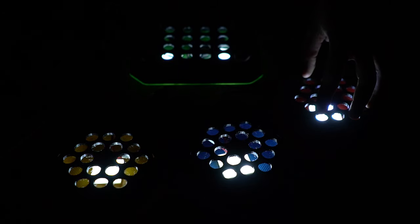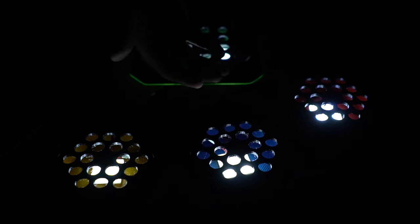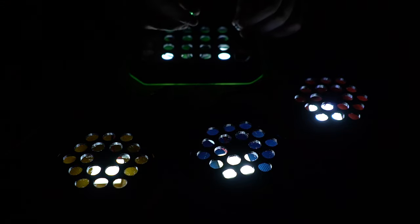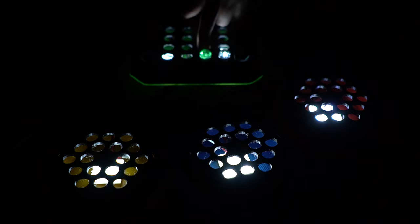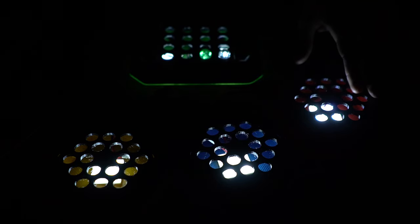Once somebody gets an entire board filled, that signals the end of the game and everybody gets one last chance to grab their pieces. For Game A, you're scoring straight lines of planets, trying to avoid gas clouds — two of them costs you one point — getting planets of your own color, and scoring for the most of a specific color. For example, five blue scores five points, and five red scores five points plus five more for having red.